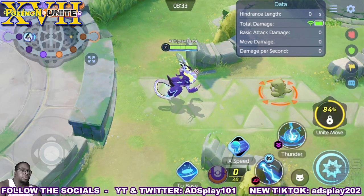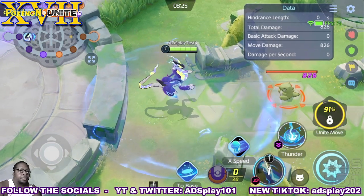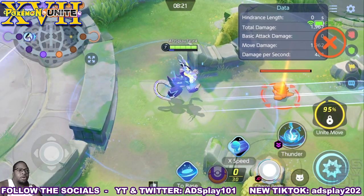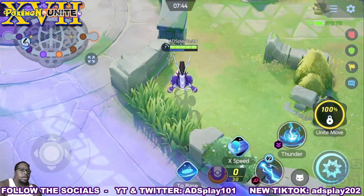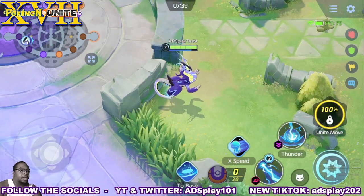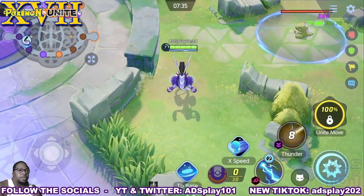His next two moves are Charged Beam and Thunder. Charged Beam holds two stocks — activate it once and it shoots out a beam, activate it twice and he gets access to a third one that shoots a constant beam out in a column. Thunder sends a lightning cloud out above enemy Pokemon and slows them down as well.